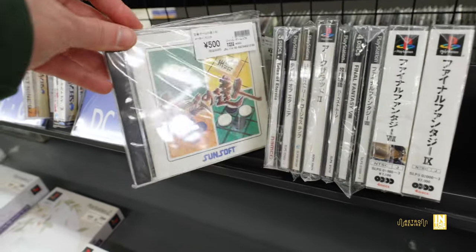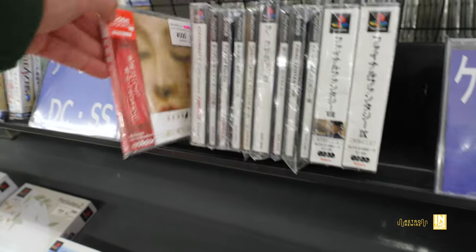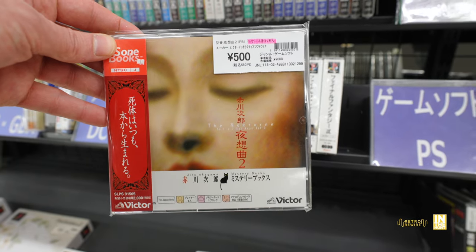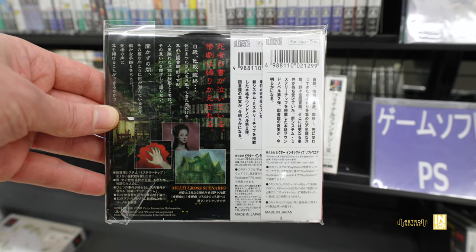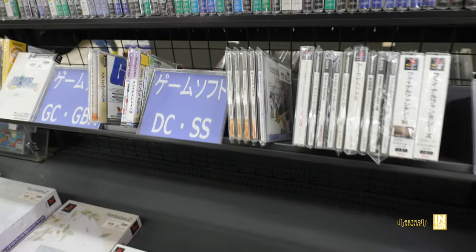Next to that we have Tales of Eternia for 500 yen - freaking awesome cover, I definitely like that artwork. Then we have a Sunsoft game - they released a lot of those types of games. Then we have Nocturne for 500 yen. I don't know too much about it, but it seems to be some kind of mystery novel. I'd definitely like to try it, but it's probably really heavy on Japanese.